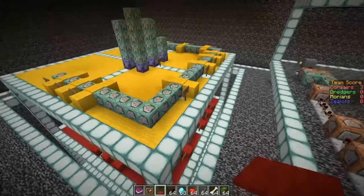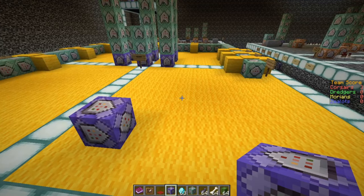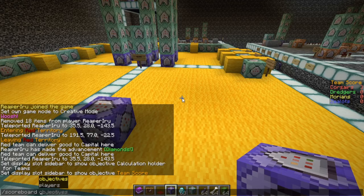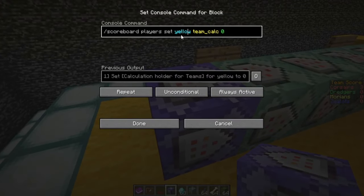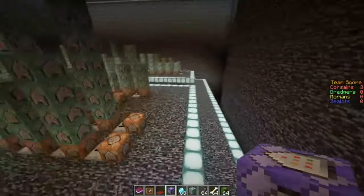Before we continue, we need to go over the fundamentals of the scoreboard. If you type scoreboard in chat you have two options: objectives and players. Players can be people actually online, but they can also be fake players — and that's really important. The four players you see in team score on the right are all fake players: the Corsairs, the Dredges, the Morians, and the Zealots. We also have four fake players called yellow, blue, green, and red, and many more fake players.